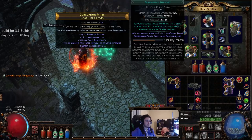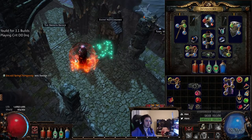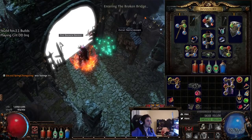Temporal Chains, Blasphemy, and then Lightning Golem, Decoy Totem. Nothing there really matters.